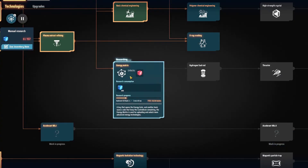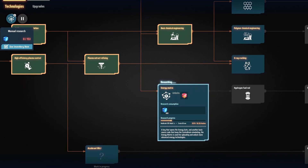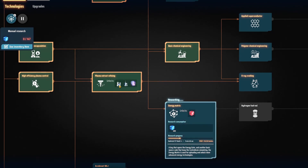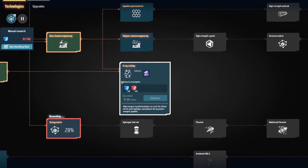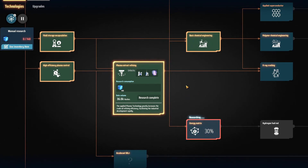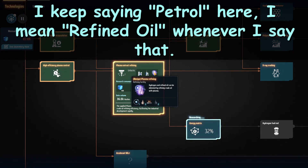Our tier 2 research uses energy matrices — you can see I'm currently researching them. To make these we need graphite and hydrogen. Graphite is fairly easy; you can just mine coal and process it. The hydrogen is different, and graphite also comes into play because we get it from oil refining. When we refine oil, every four seconds we can turn two crude oil into two petrol and one hydrogen.